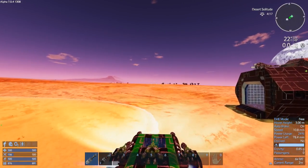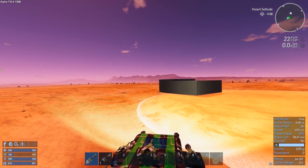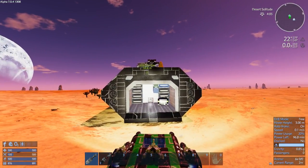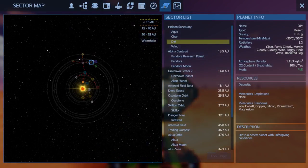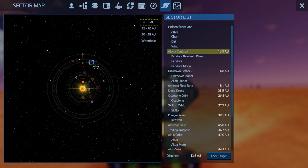Once that's done, next episode we'll be going and maybe exploring with the SV. If you notice, there are a couple of other sectors — an unknown planet and an alien planet. There's Unknown Sector Seven and Alpha Centauri, both within SV jump distance. I think that's what we're going to do next episode — get the SV prepped for a warp and go visit these sectors and see what they've got. Sounds pretty cool.